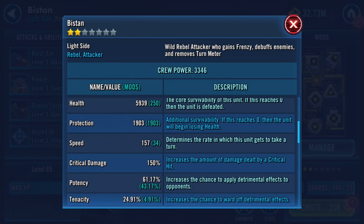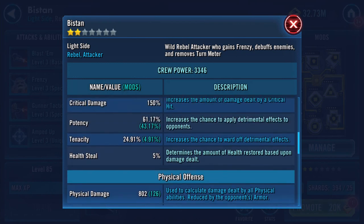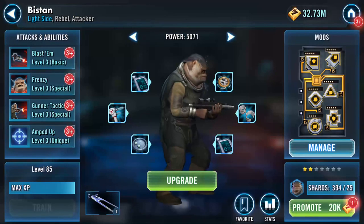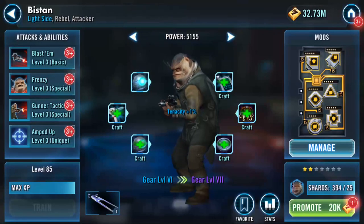His health is 5,939 on health, 903 on protection, 157 on speed, 61 potency, and 802 physical damage. I'm rattling these numbers off - I'm not gonna remember them all, but we keep going.